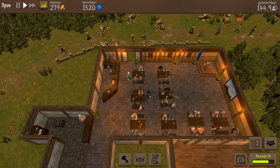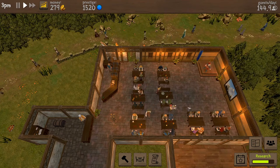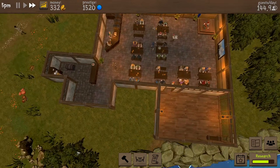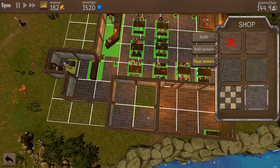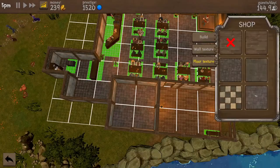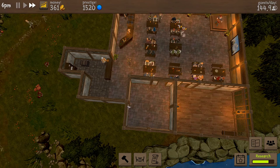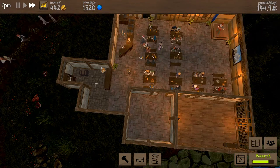Things are going rather well here. It's 3 PM — let's go ahead and speed things up. Guests per day: 144. Starting to really roll in the cash. Building the wall out — I want a door there. Prestige is up to 1520, but I do want that adventurer's table and that's a grand.